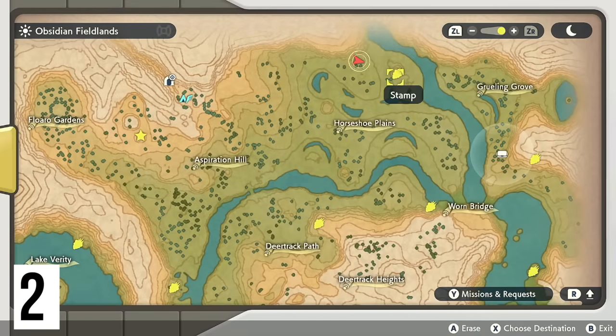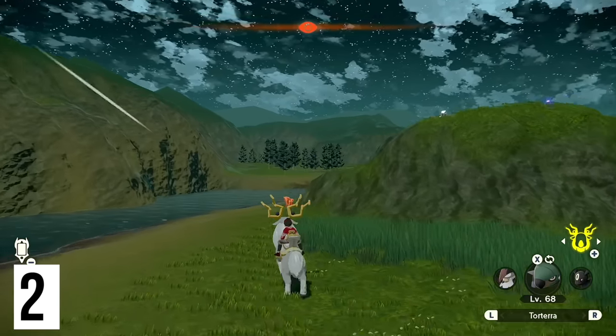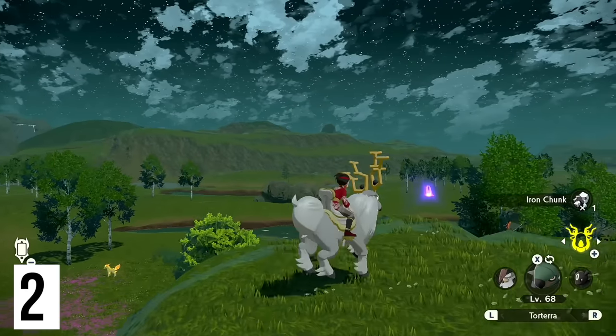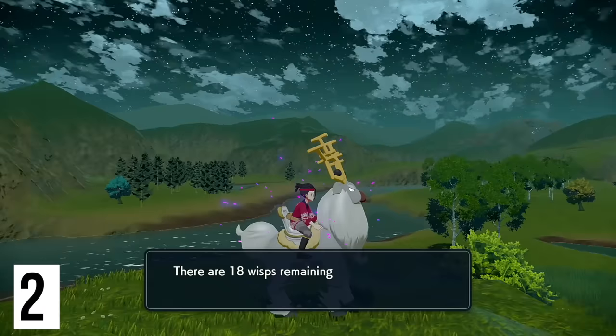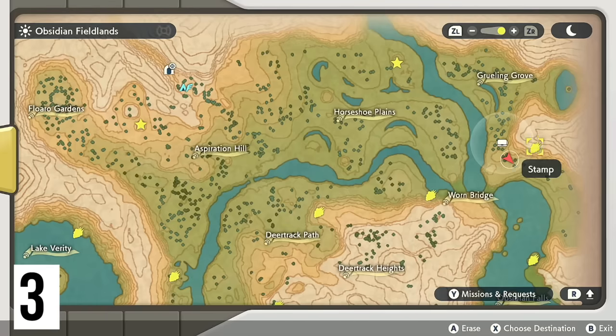Next up, we're getting the one on Horseshoe Plains. If you know where the giant Rapidash is, it's going to be on the hill right next to it. All you've got to do is run up the back of the rock and jump up to the top — you can also grab the iron ore while you're up here — and boom, that's our second wisp. Our third one is at Grueling Grove.